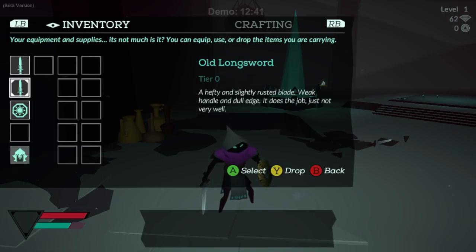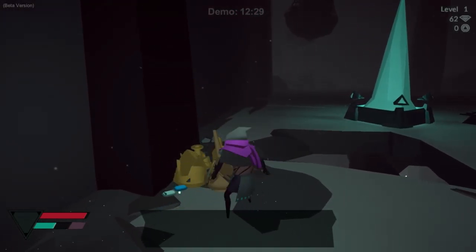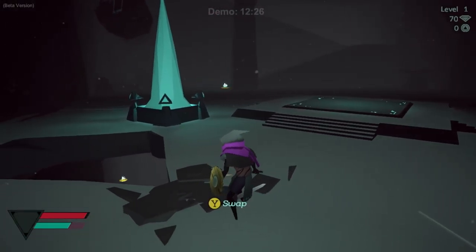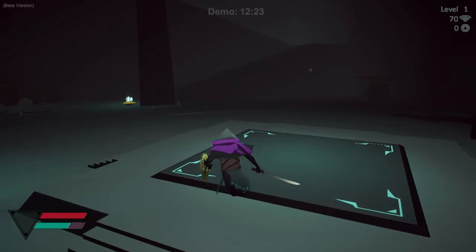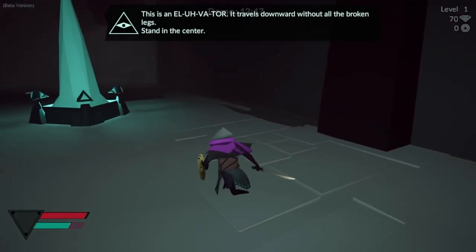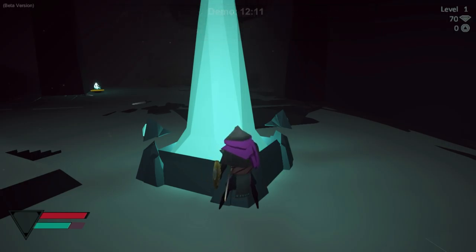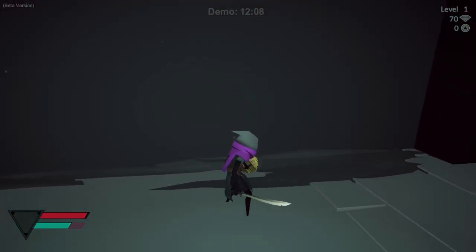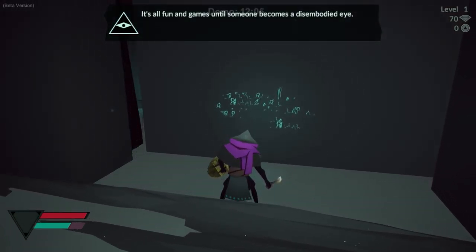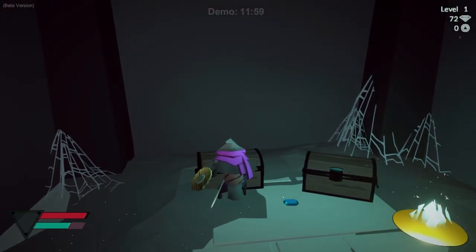Every enemy drops its weapon, and these weapons are interesting in that they don't directly tell you whether they're any good — you have to read the description. You can see the tier level, which gives a rough indication of power, but it won't necessarily tell you if it's better than what you've got. Each weapon has a different set of animations, attacks, and characteristics, but they deliberately obfuscate those characteristics — part of the roguelite heritage.